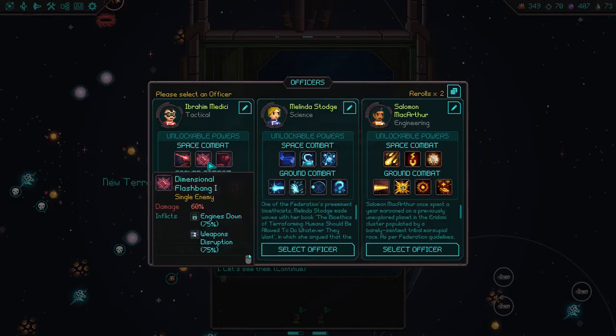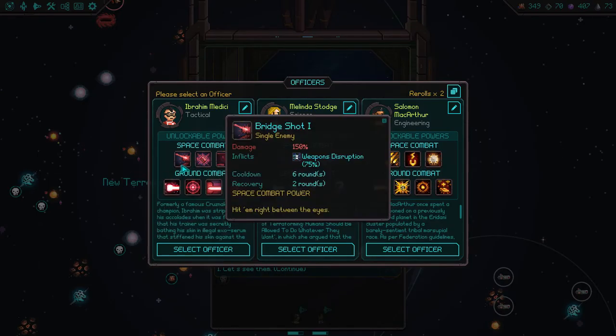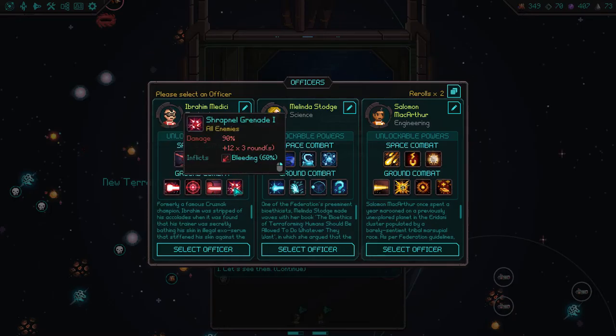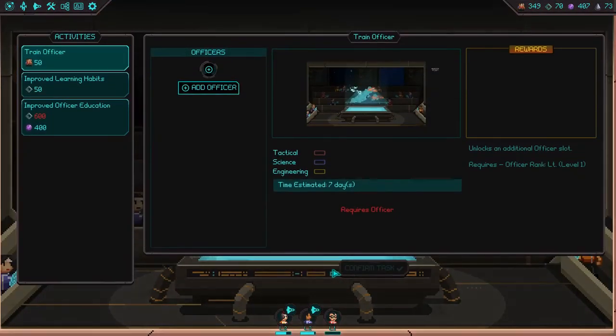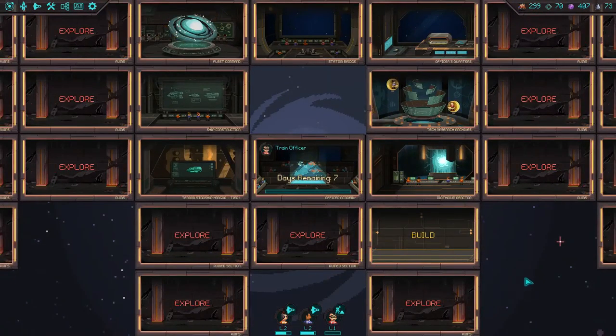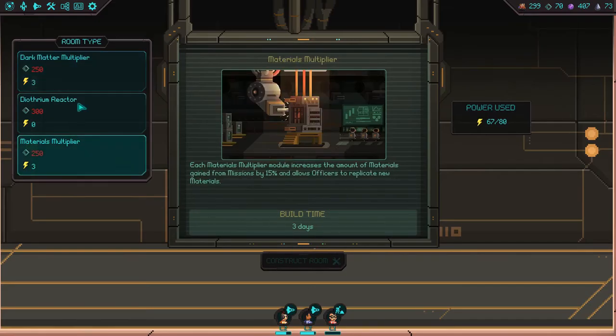So we get a new commander — I'm going to go with the tactical commander. Engine's Down and Weapon Instructions is quite good. Bridge Shot is also quite good. Blinded, Exposed, Affiliated, Shocked, and Bleeding are all really good. I'll go with Imus and Medici. We can add — what's approval — 10% more from combat. We'll pop that in as well. Don't think there's anything else we can build at the moment. Getting the materials multipliers is quite good because it lets you get multipliers, which is very helpful over the course of the game.